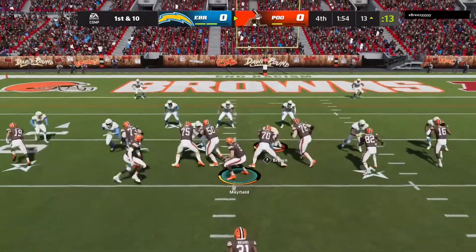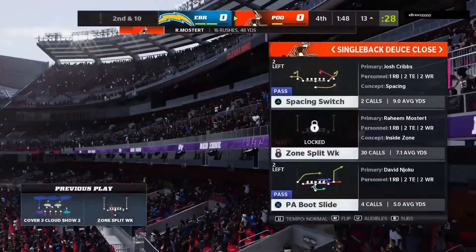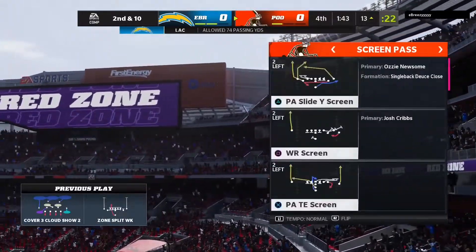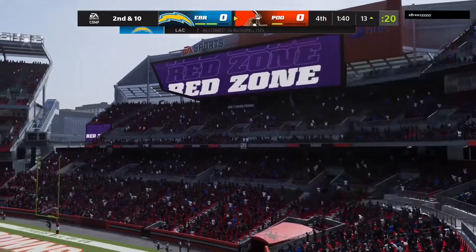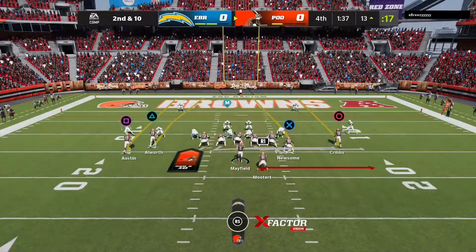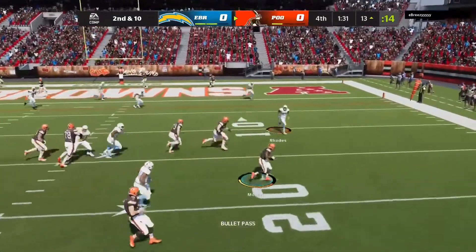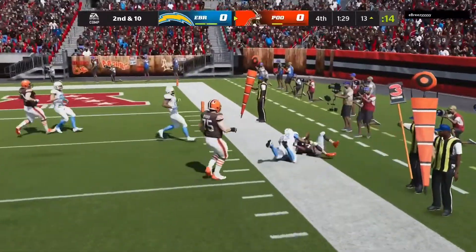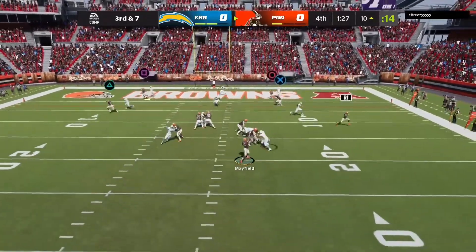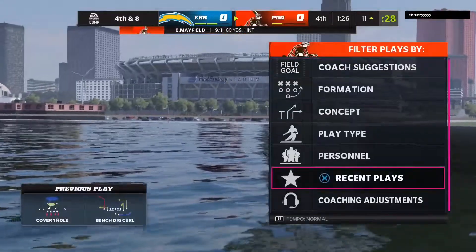That last drive started off well but ended poorly. Nothing on the run game here so we're going to try a halfback screen — it should work. Second and 10, if he keeps running man coverage we should have this all day. We throw it quickly, make a man miss, get three yards — could have had more. Third and seven, we check down to Raheem but this game is just bad.